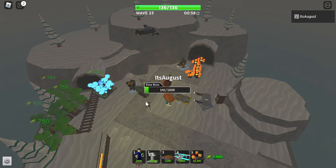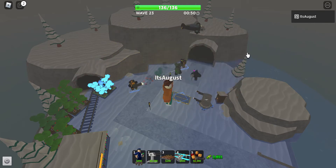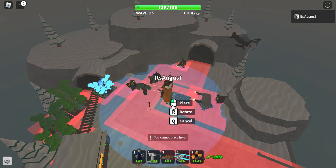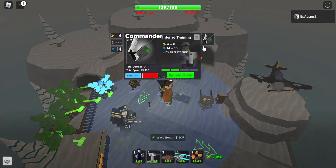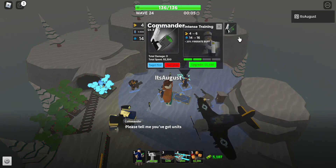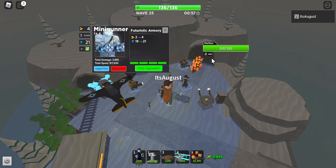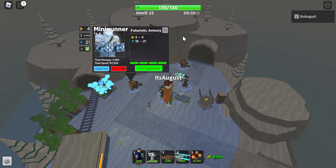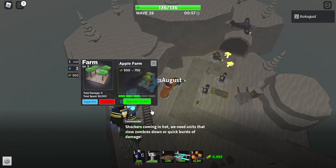A level four turret — oh my gosh, yeah that does a lot of damage. 13 to 25 bullets. We already got another slow boss — it's gonna be easy though. Let's get a commander here. This commander has every single one of the guys in his range, so we're gonna get Call of Arms. Maybe we'll get another commander for the Molten boss, because we know how it goes with the Molten boss.